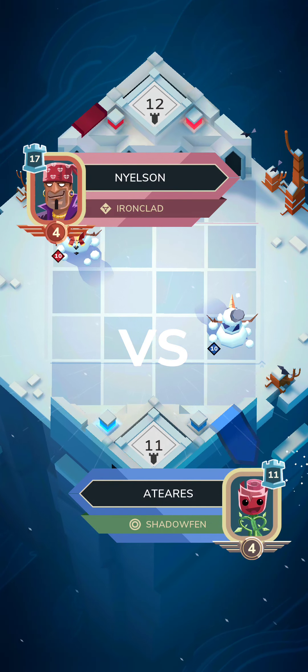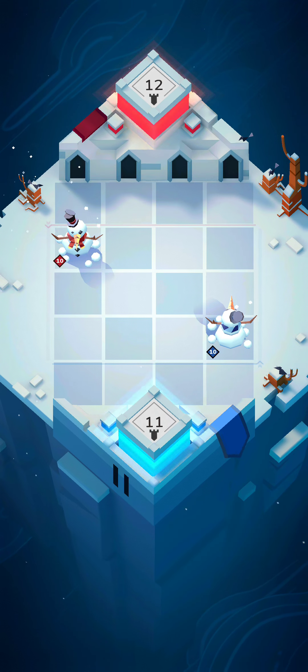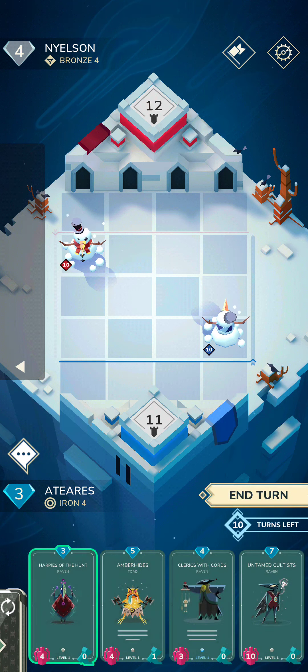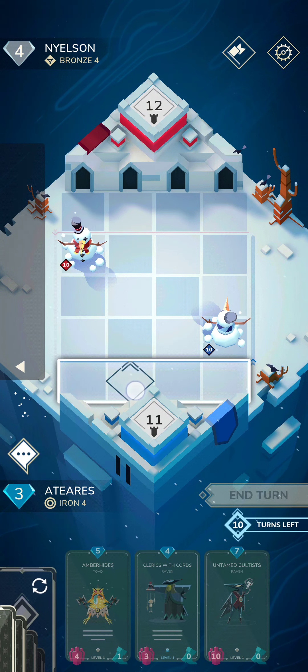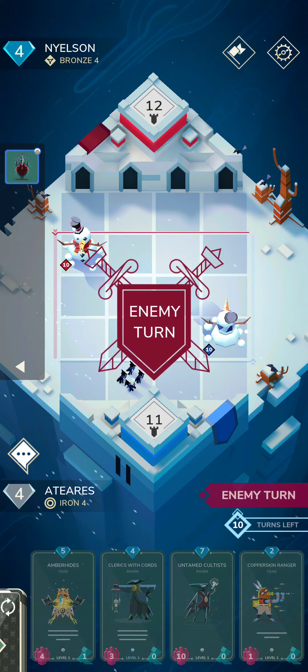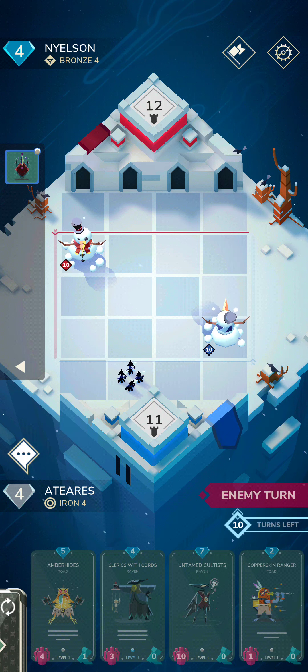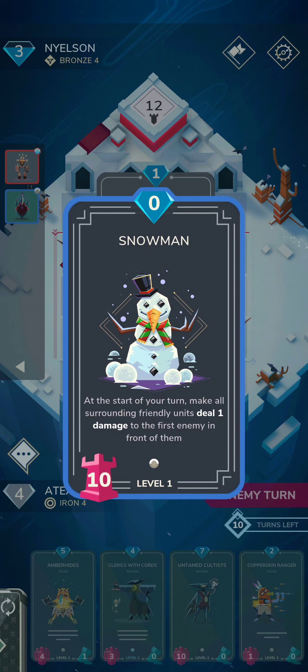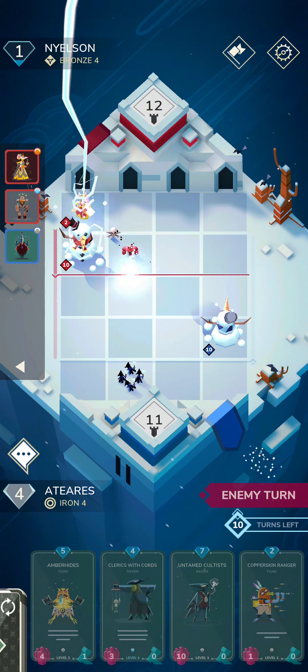So I have no idea what those snowmen do. Kind of interesting, but we do get our deck that we were already playing with, which is our Shadowfin deck. I'm just going to place this guy right here — I think the snowman might be like a base or a tower. Let's see. It says: make all surrounding friendly units deal one damage to the first enemy in front of them.